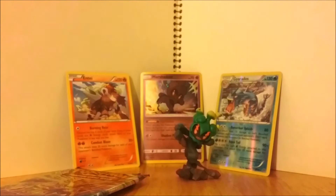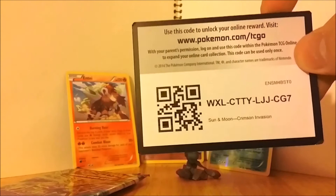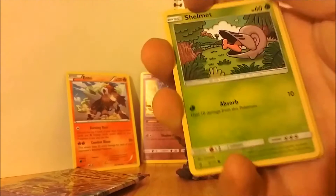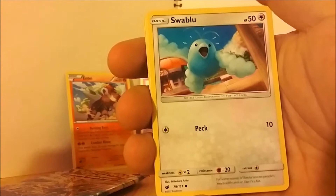Now we move on to Crimson Invasion. I believe you can get Ultra Beasts out of these packs — that'd be cool if I got one. It's been a while since I opened Pokemon cards. Code card for you — first come, first serve, I hope you're the lucky person. We begin with a Shelmet, which goes to Swablu, which goes to a Swain... nope. Actually that's a really cute art, I like that one.